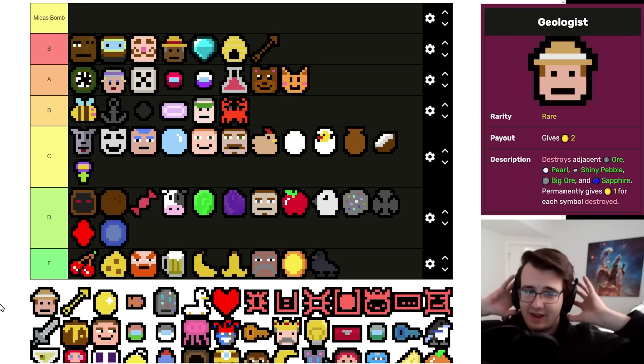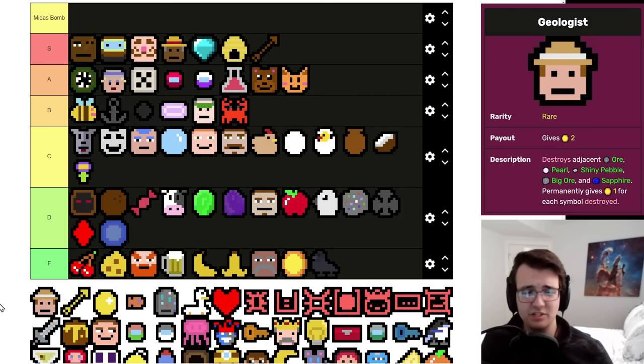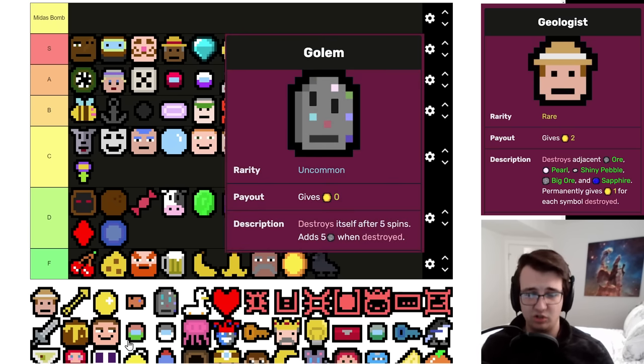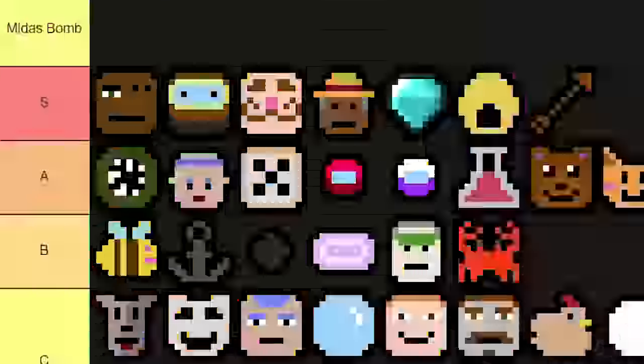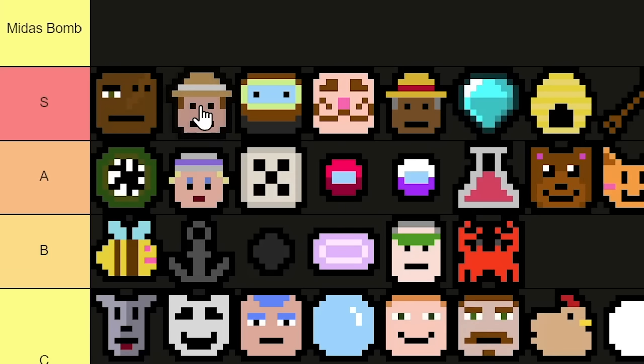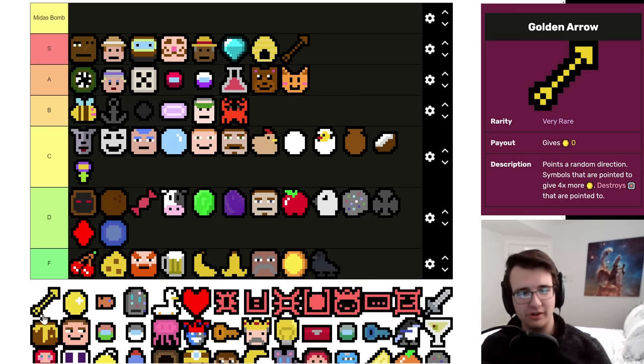Geologist is probably the best eater in the game — he gets rid of the terrible Pearl, the Shiny Pebble which becomes awful over time, and the Sapphire which is just mediocre. His main strengths are getting rid of Small and Big Ore, which can scale the Geologist really fast. Don't even get me started on Golem — that's a guaranteed plus 10. Sometimes you get void stones or Amethyst from the stones, but this guy is still an incredibly good eater. Definitely better than Diver, probably worse than Beast Master though, since Beast Master can single-handedly win you a game.